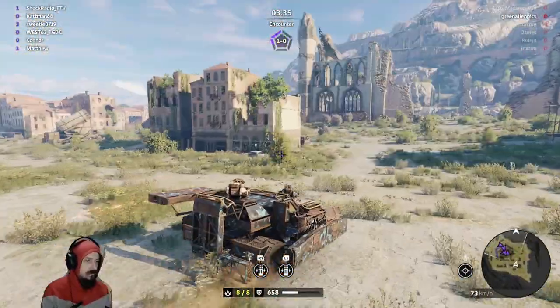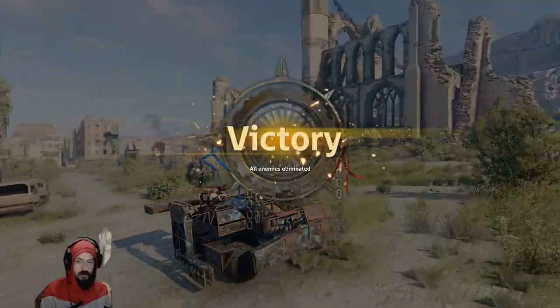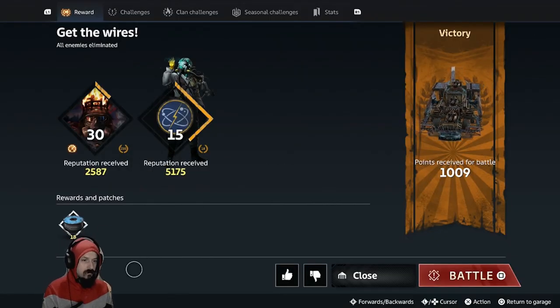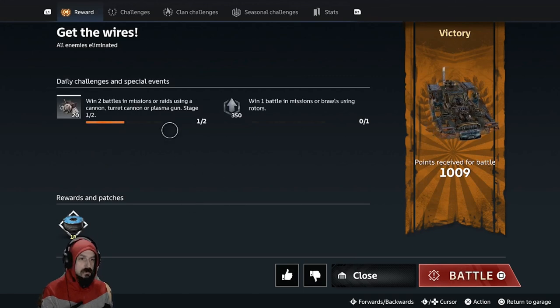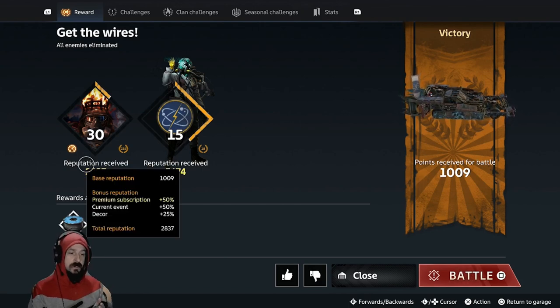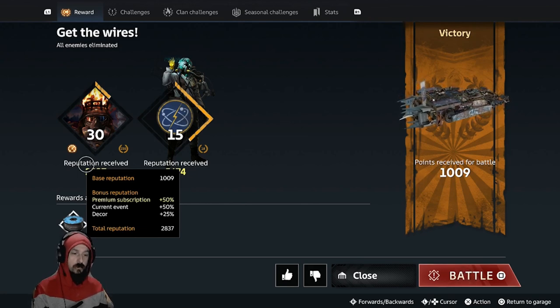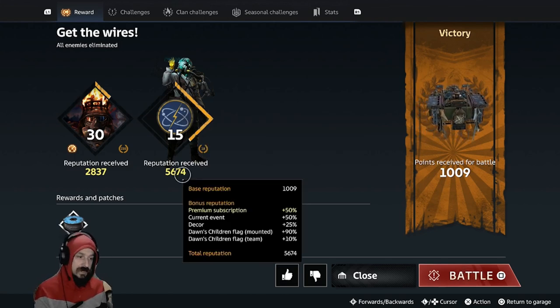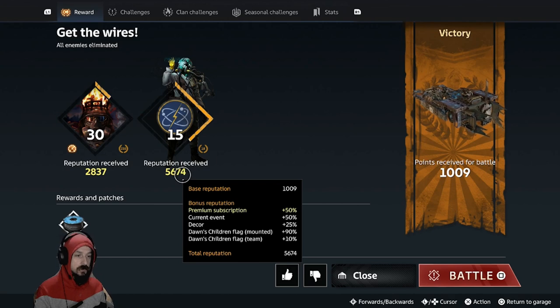Alright, where's the other one? This should be a good amount of XP, I'm not gonna lie. Breaking it down for you guys — holy smokes, almost 6,000 XP in the Dawn's Children there. If you hover over the reputation, we can see in our Engineers faction we earned a bonus of 50% from premium subscription, the current event was plus 50% for the weekend, and we have our decor bonus of 25%. So 2,800 reputation for our Engineers. Over in Dawn's Children the same applied, however we had the additional Dawn's Children flag mounted for 90% and 10% bonus, so we earned 5,600 reputation.